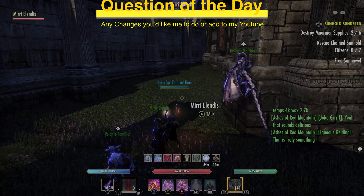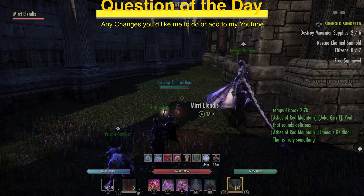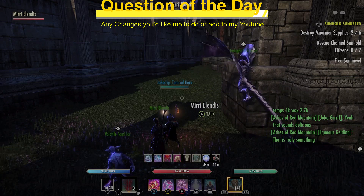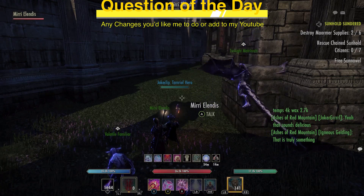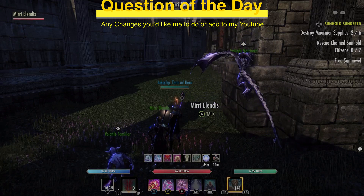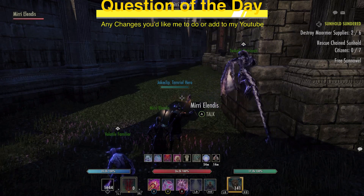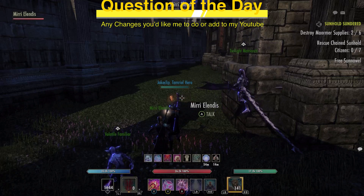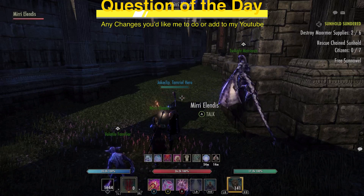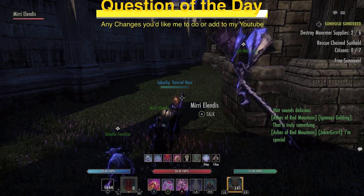The version I have slotted is an altered version you get with crown gems, crown crates, and daily login rewards. Next we're going to be talking about Weapon Power potions — basically your green AP pot. It gives stamina damage, endurance, and all the juicy stuff. That is blessed thistle, dragon thorn, and wormwood.